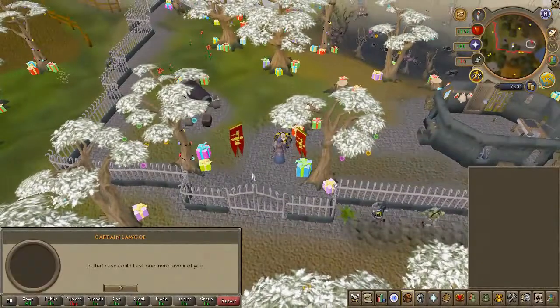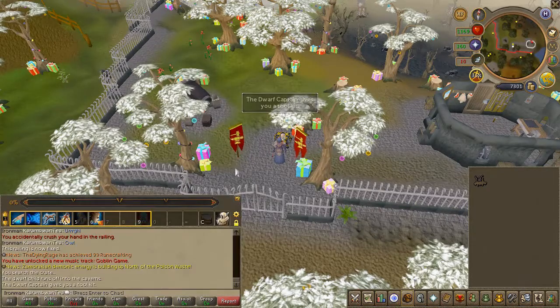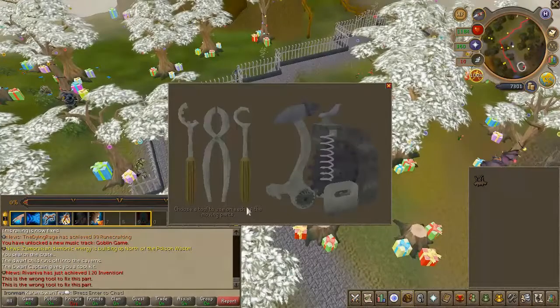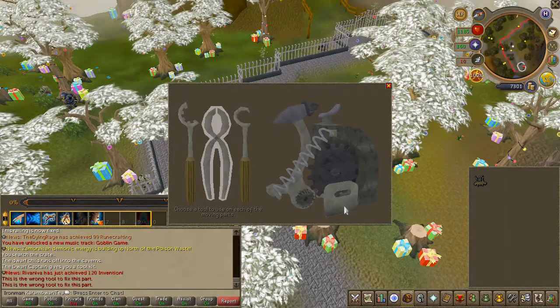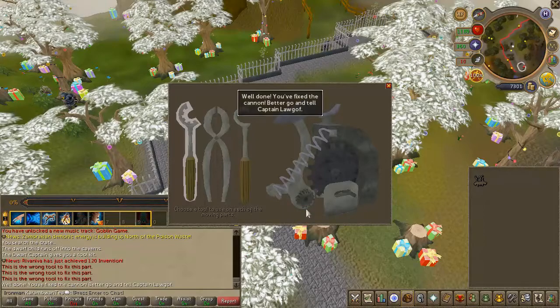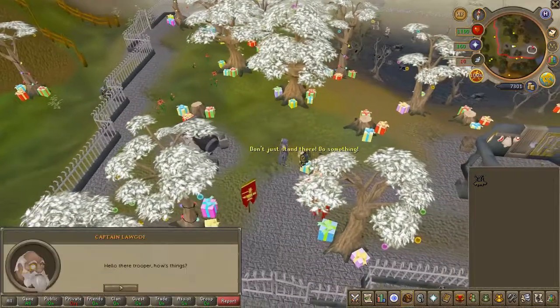Choose the first jet option. You will now need to fix the machine, but it's very simple. Go ahead and use the hooked tool on the spring. Second, use the pliers on the safety switch at the bottom. And third, use the tooth tool on the gear located at the bottom of the hammer. Once complete, speak to the captain twice and choose the second jet option.